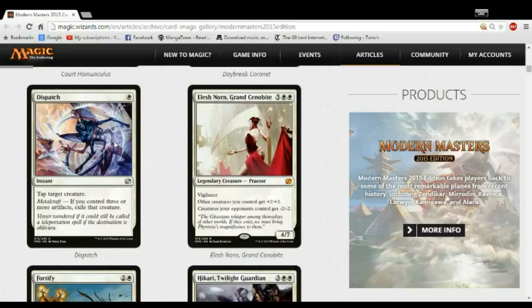Definitely do this at least in Pack 1 and Pack 2. If you're in Pack 3 and you have a lot of artifacts, you can slam Dispatch, because Path to Exile is insane, and Path to Exile with no downside is even better.